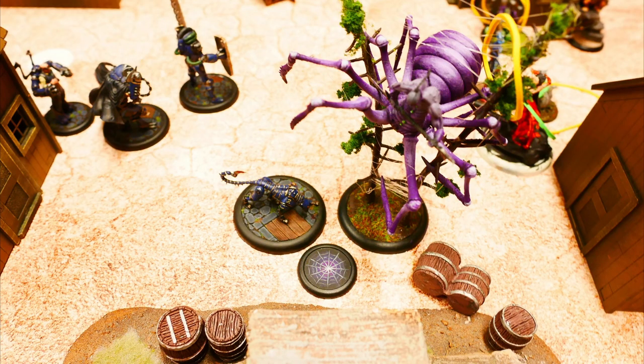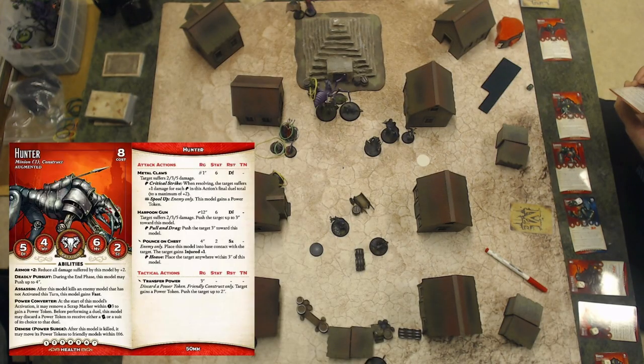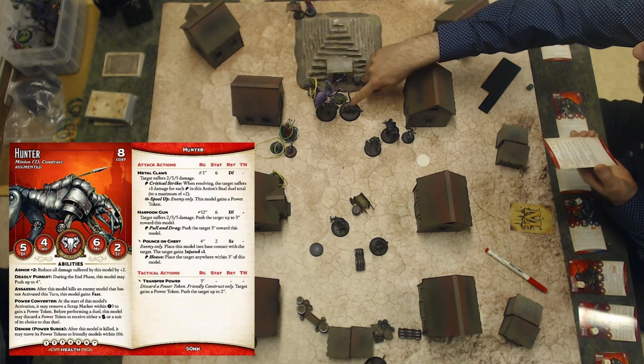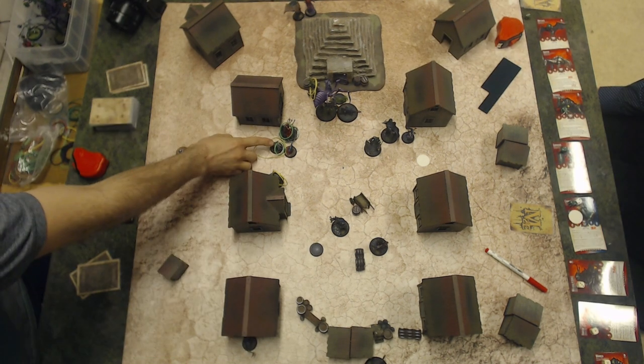The non-summoned Yurugumo activates and attacks the Hunter, gaining a flicker token for boosted attacks. It's a severe hit, but the cat has armor, so it takes four damage. The Hunter activates and pounces on it — placing a basic attack on Yurugumo and giving the Yurugumo injured. Second attack on the Yurugumo, miss.